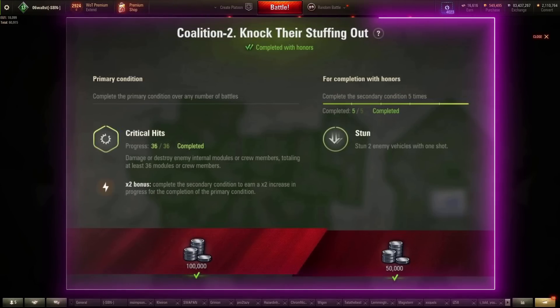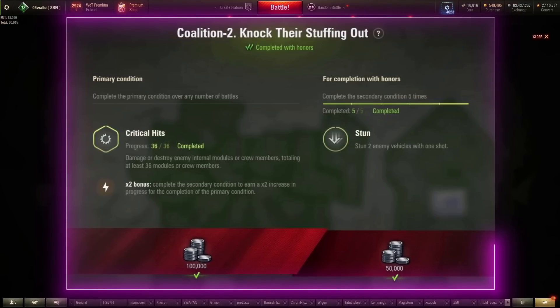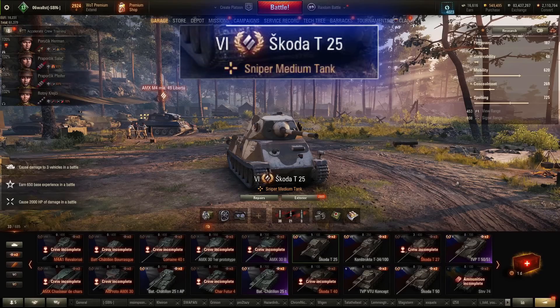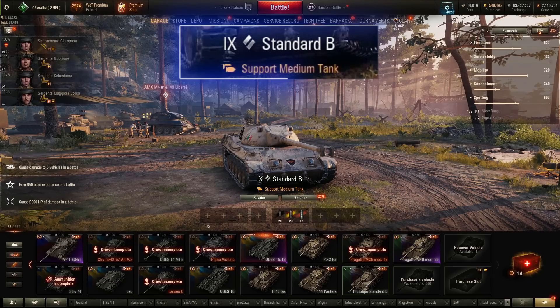On to the Coalition — Czech, French, Italian, and Swedish vehicles. Coalition 2: damage or destroy internal modules or crew members totaling at least 36. As always, we're looking to set fire, so we want low alpha, high rate of fire, good mobility. My picks here would be the AMX light to medium tank line, Skoda T-25, Skoda T-50, TVP, Pantera, Standard B — any of these. Just focus on the fuel tank and engine shots.